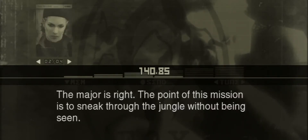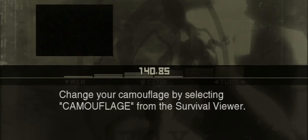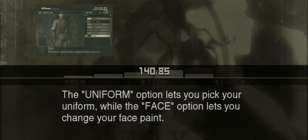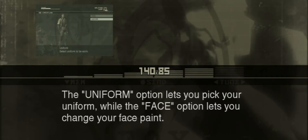The Major is right. The point of this mission is to sneak through the jungle without being seen. The success of the mission depends on how well you use your camouflage. Change your camouflage by selecting Camouflage from the Survival Viewer. The Uniform option lets you pick your uniform, while the Face option lets you change your face paint.